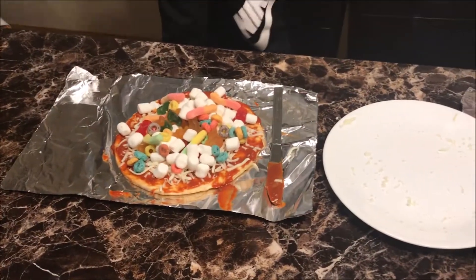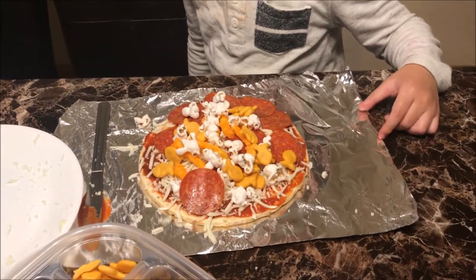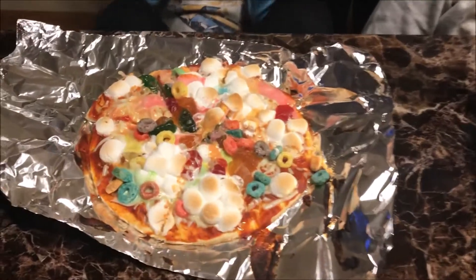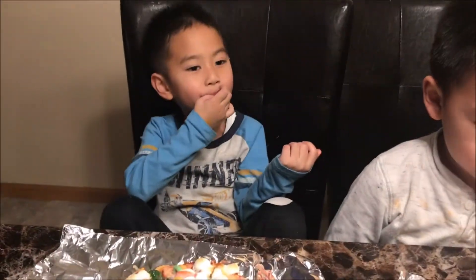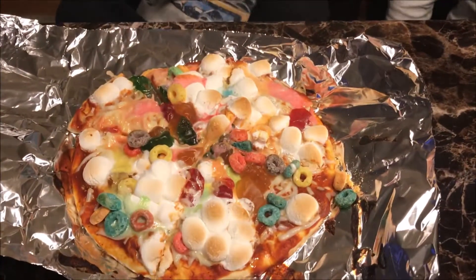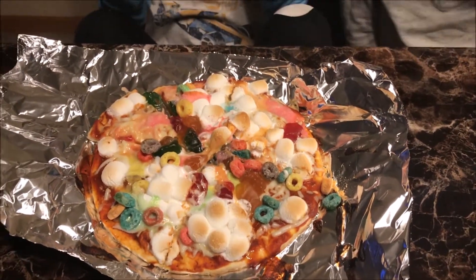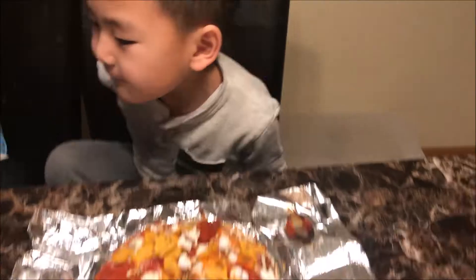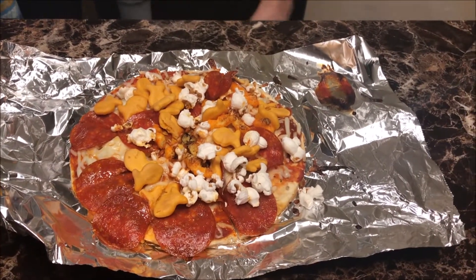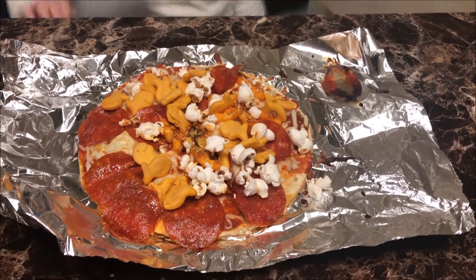Let's take these and put them in the oven for 15 minutes. And after they're cooked, we're going to try them to see who has the best pizza. Okay, so we got our pizza out of the oven. This is Devin's pizza — it's a sweet pizza, it's kind of like a treat pizza. And this is Morgan's pizza — it's more like a salty snack pizza.